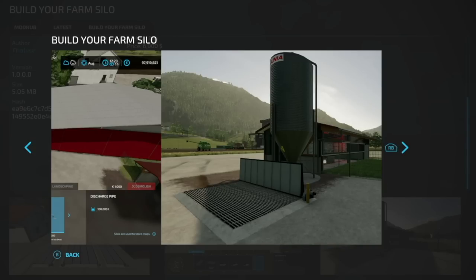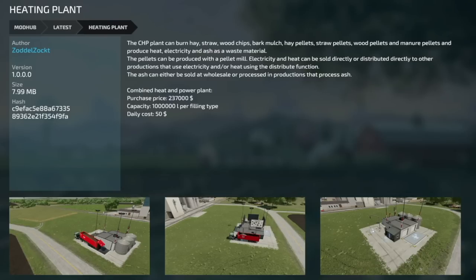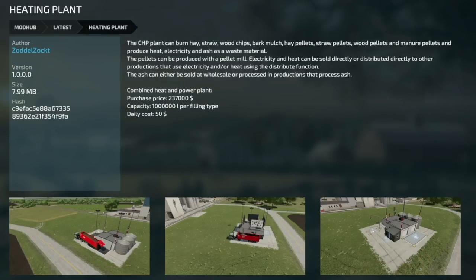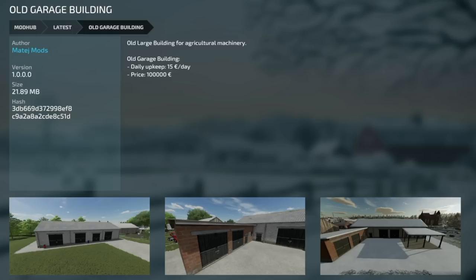Next up: the Heating Plant from Zotelzok. This CHP plant can burn hay, straw, wood chips, bark mulch, hay pellets, straw pellets, wood pellets, and manure pellets to produce heat, electricity, and ash. Pellets can be made with a pellet mill electrically. Electricity and heat can be sold or distributed to another production using the distribute function. Ash can be sold at the wholesale, which is an older Zotelzok mod, or processed in ash-compatible productions.